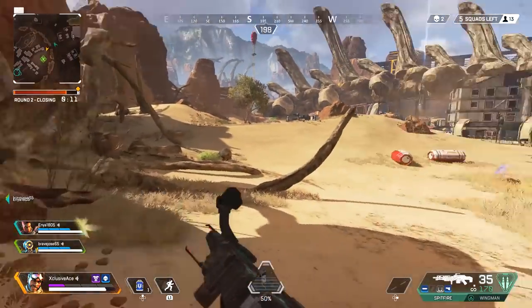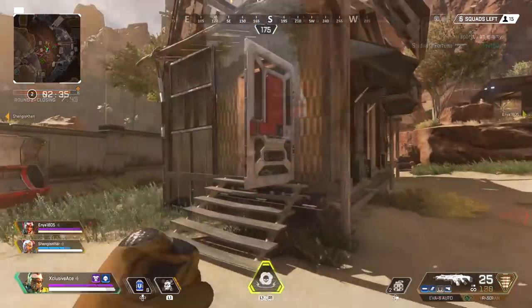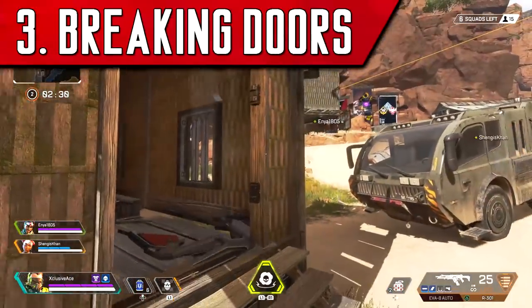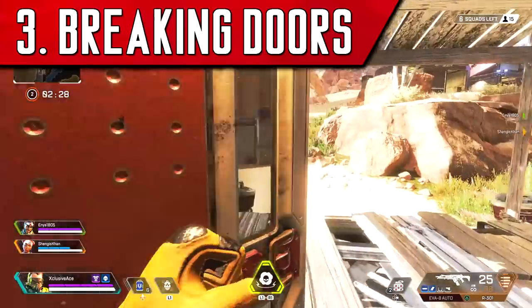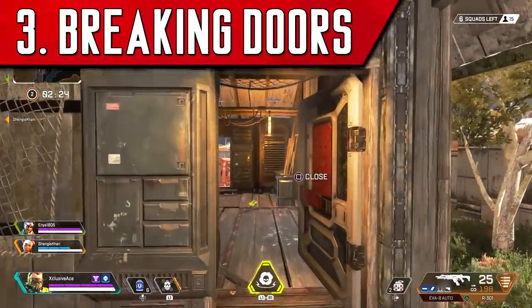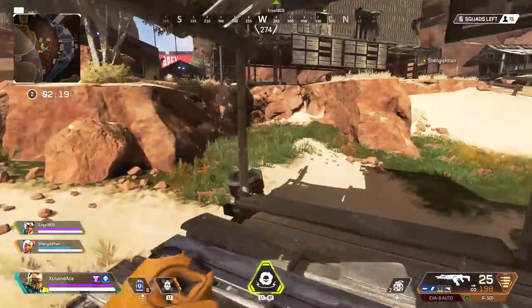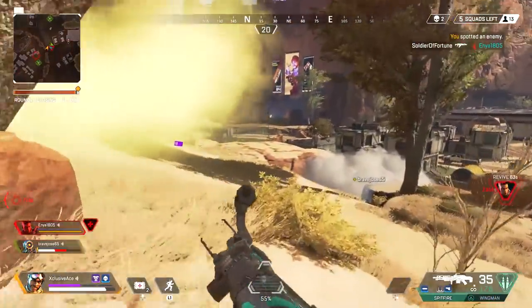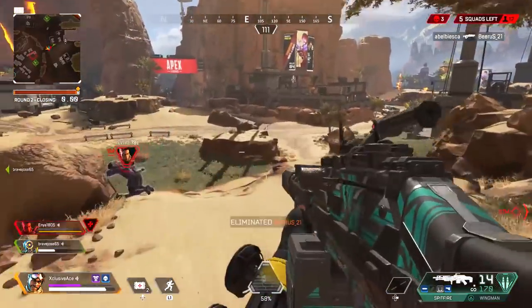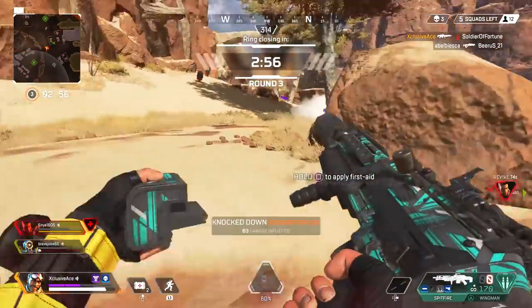Tip number three is not super advanced, but there are still a lot of people that don't realize you can break doors in Apex Legends by kicking them. When you get up to a door, you can melee it — one single melee attack won't break it, but it will swing the door open violently. The second kick will completely break the door. This is great if somebody traps you in a doorway with a Caustic trap, or if a downed enemy player is blocking a door — you can break through easily just by kicking it twice.